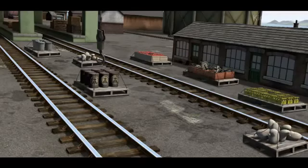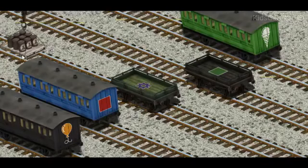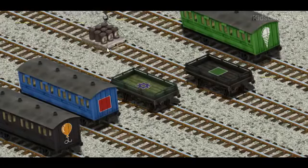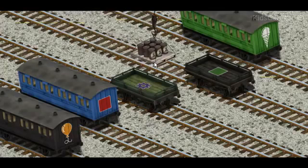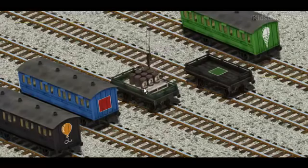Let's lift and load. Now the cargo must be loaded. Show Cranky where the green flatbed with the picture of a purple gear is. You found it.